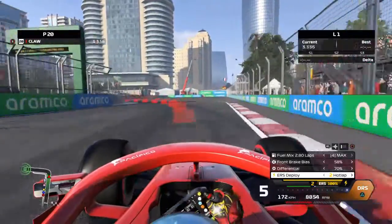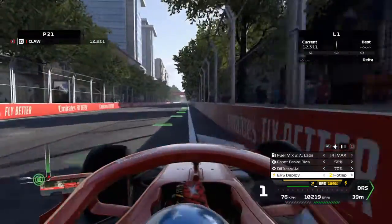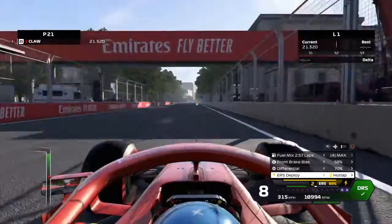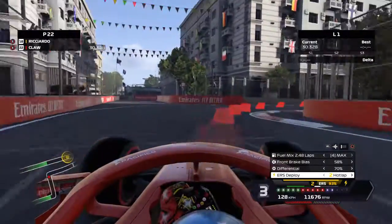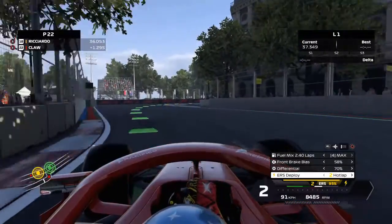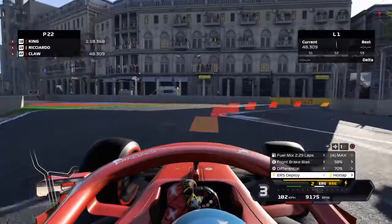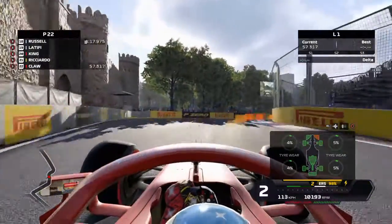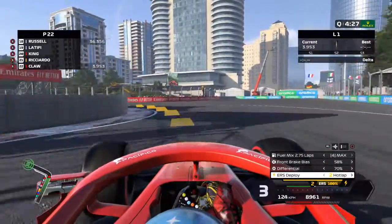Onto our second flying lap with a repaired front wing and a fresh set of softs. I'm pretty sure at the start I was running a setup of 5-6, and on this lap I was already on 6-6 because I just needed more turn-ability — more cornering ability. Into the castle section again, can we mess it up yet again? Of course we can. Into the wall, damaged my front wing yet again, so I need to go and repair it.